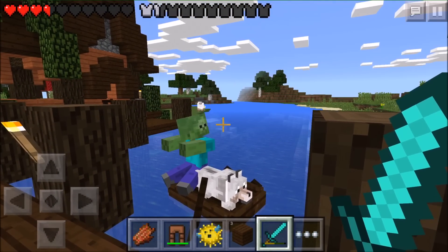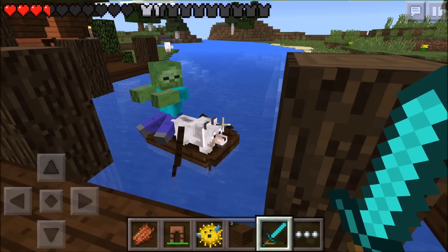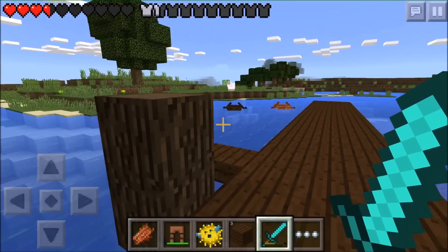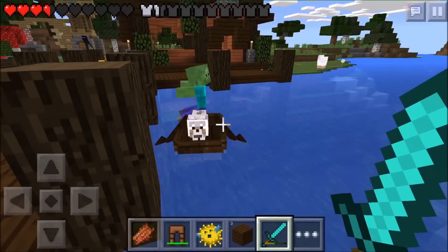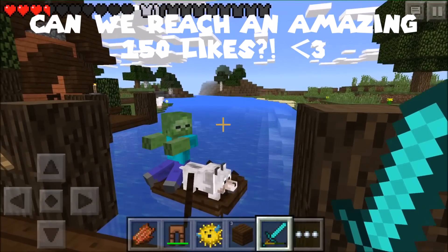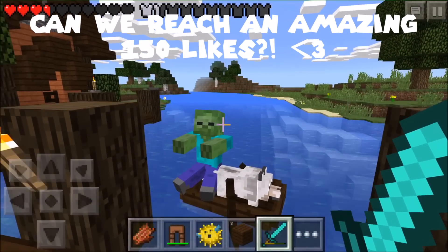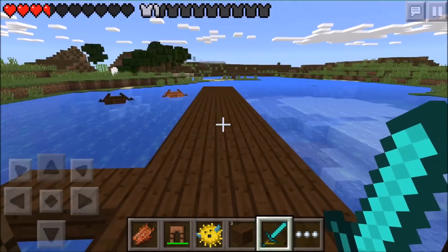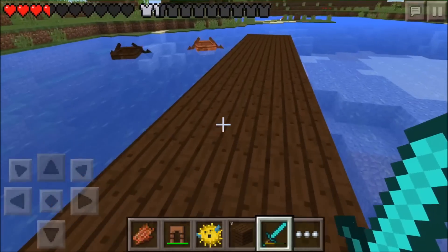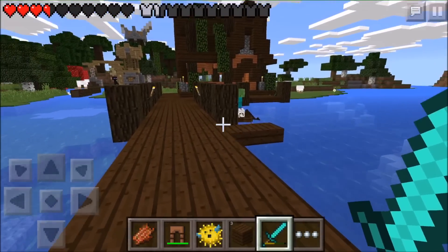So this happened - I was trying to get in the boat with Jack and a zombie followed behind me and got in there quickly. His neck looks broken, I don't know if that's a bug or maybe he's just looking around. That's kind of funny, I think I'm gonna keep him like that for a while.